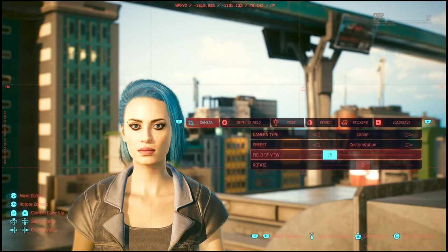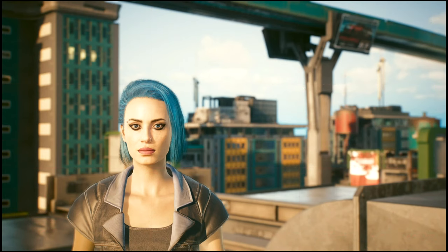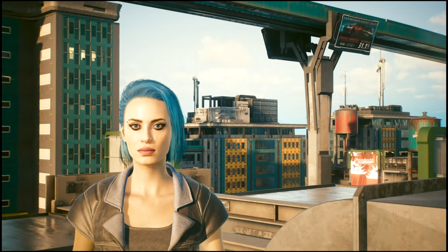Now if I press R1, we have our depth of field options. By default it's enabled. I'll click R3 to hide the UI. As you can see, V in the foreground is in focus and the background is blurred a little bit. If I press on the right D-pad, I'm going to turn that off — and now everything is in focus. Depending on what you want to do with your photo, you can use it like that.